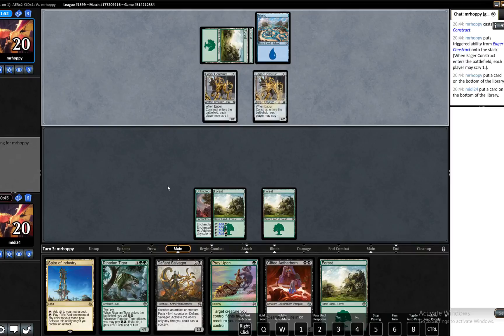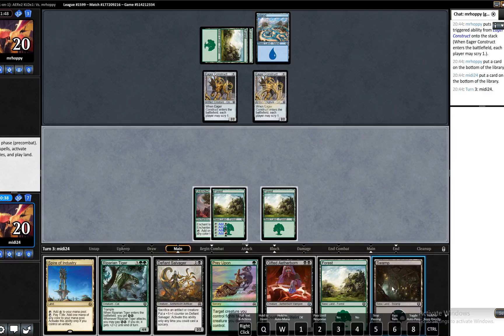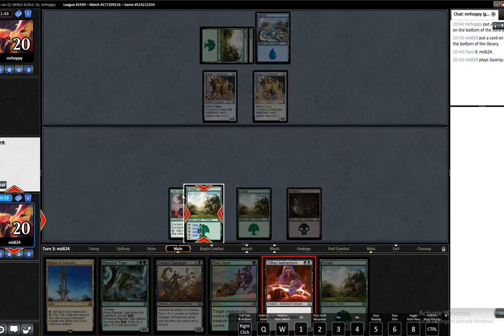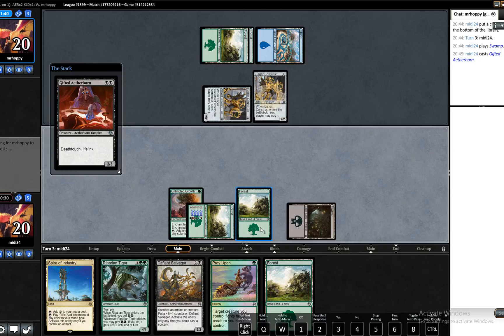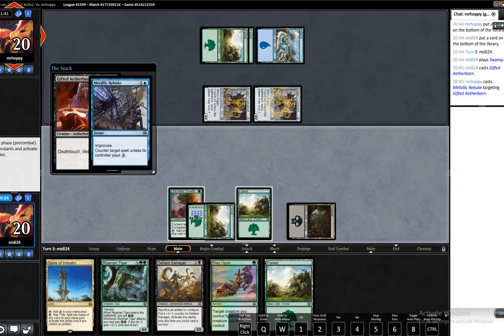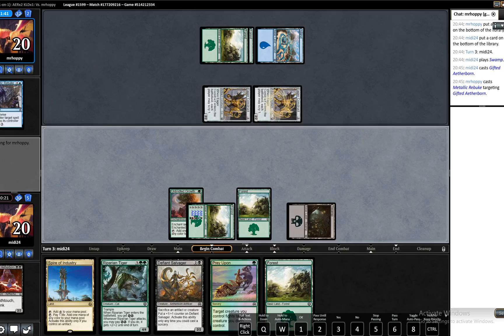Opponent doesn't swing. I wonder if that was a misclick. We see our swamp that we were hoping for, so I think we will play out Gifted Aetherborn. We could do something like Prey Upon here. Our opponent's got Metallic Rebuke in hand. That is interesting. That's why he kept Eager Constructs up — he wanted the counterspell up.